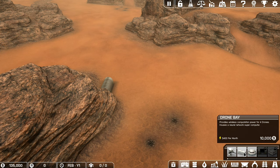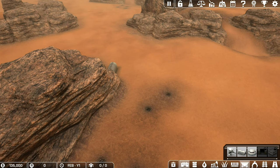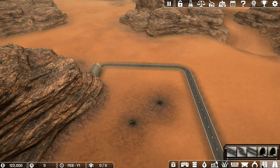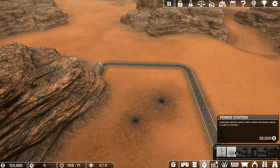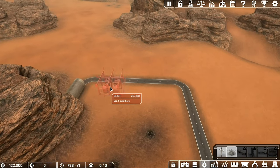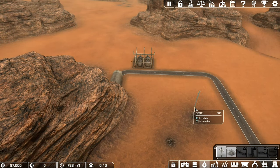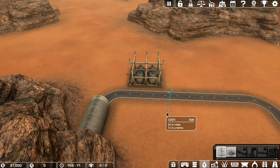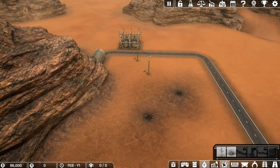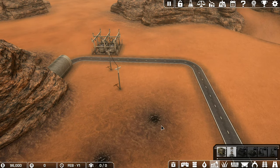We need a drone bay and we need power. I'm going to put the road down first and then try to get the power down. So let's get a power station and then power lines - I'll put the power over here so it's a little bit out of the way. These have a snap-to range, so let's put one there, one there. Now we're going to put a mining rig down - a drone bay provides wireless computation for four drones.